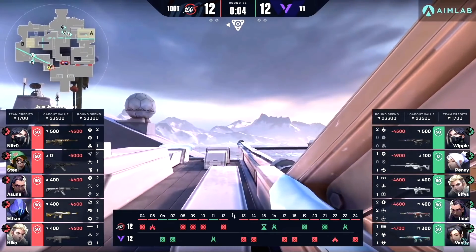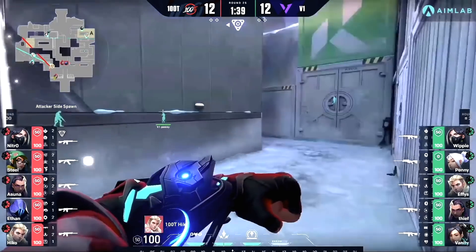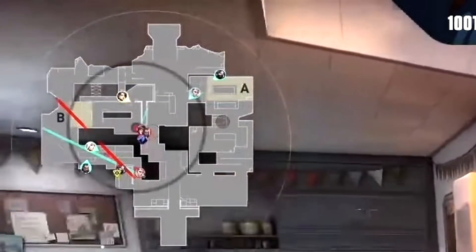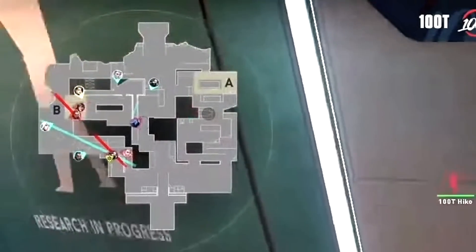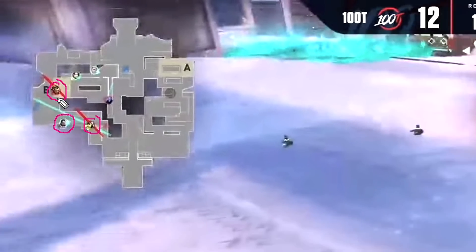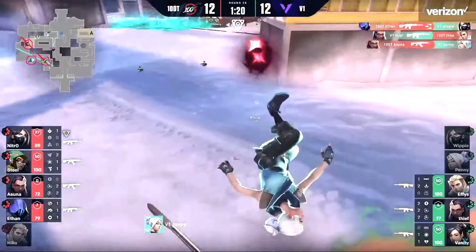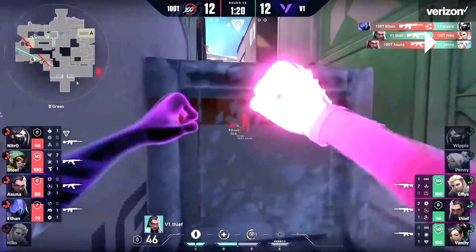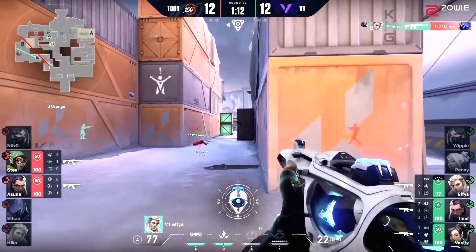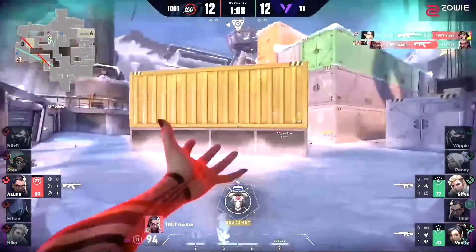Some great defensive rounds from Asuna — playing off his teammates' utility, the smokes and flashes from Ethan, the owl drone from Hiko, playing well for time to let his team rotate. Now we're moving on to the offensive side and talking about what he did as Reyna. The first offensive round is a B-split from 100 Thieves, using Reyna Leers to cross two chokepoints and get to a position where they can pincer the B bomb site. Asuna gets his first kill onto Penny. Thief is in a really sticky situation — Asuna and Steel on one side, Nitro on the other. Thief commits to Nitro and gets the kill, before Asuna does a really good job of committing to take him out. As the other kills go down, Asuna eventually finds the kill onto Thief.